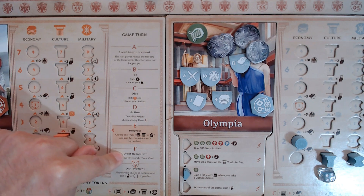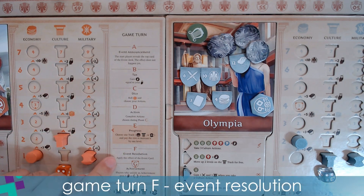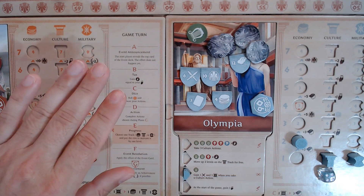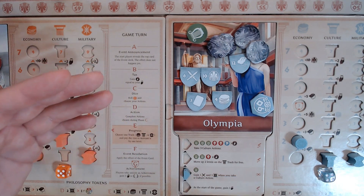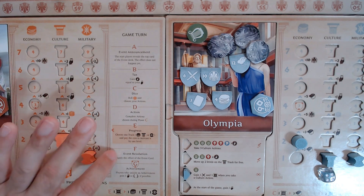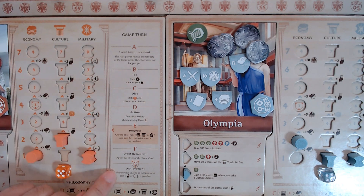Once all players have chosen to progress, move into event resolution — phase F. For round one, the event was triggered in the dice phase, so we would not resolve it here again. But in subsequent rounds, there might be an event to resolve. Then check the achievement track on the main play area: players who unlock an achievement gain one tax or one glory if possible. Since we just started, no players have met the minimum conditions.